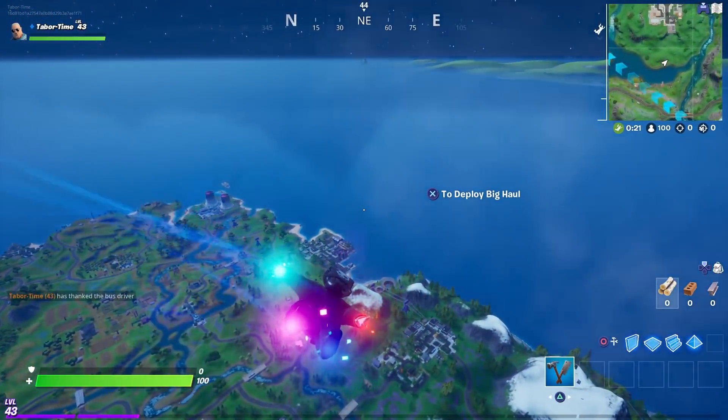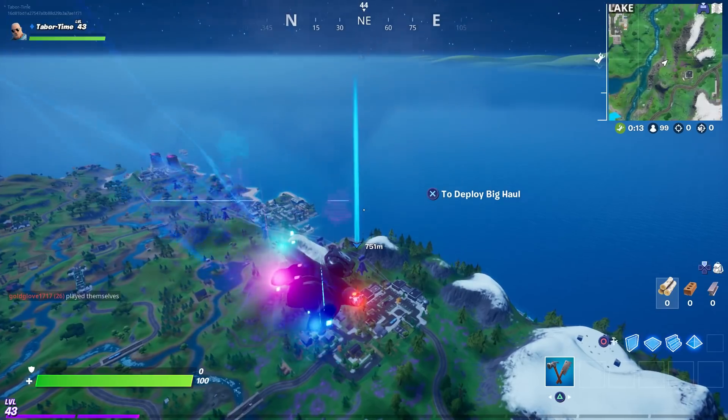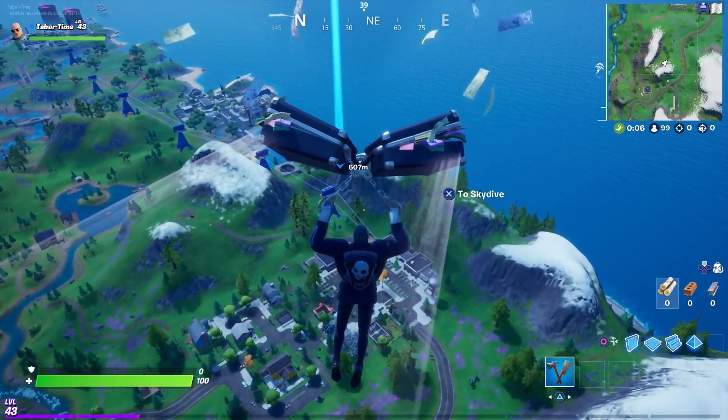I'm going to go to the newly shadowized base, which is the Grotto. If you weren't aware, every time we get to pick between Shadow and Ghost in-game, whichever gets the most selections turns a hideout into that theme.